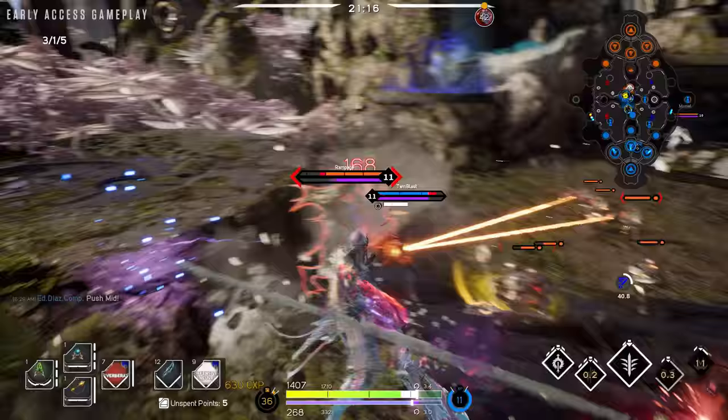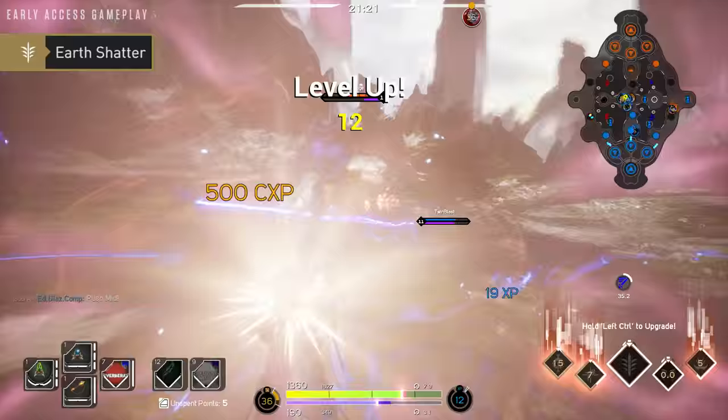Late game, your primary job is to engage the enemy damage dealers and healers. Look to dash in and slow your target down to ensure you land Earth Shatter, which can be devastating to squishy heroes.